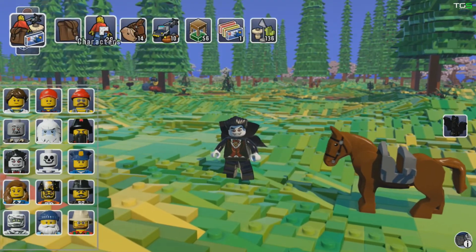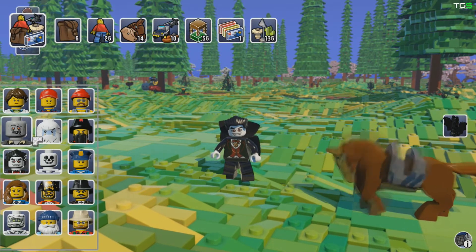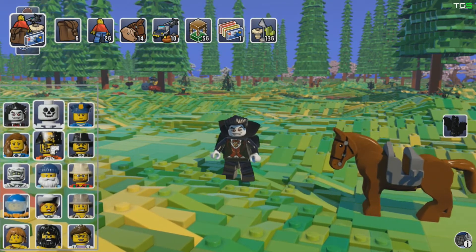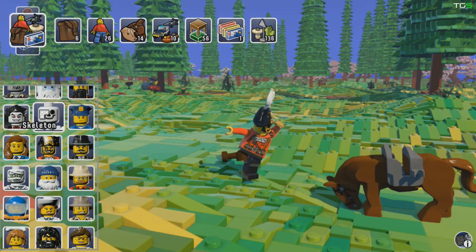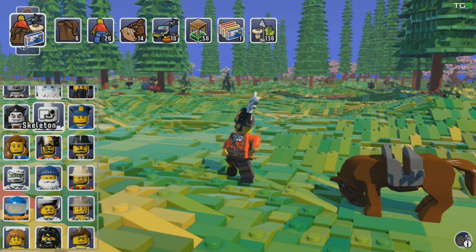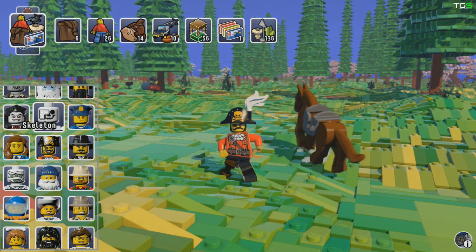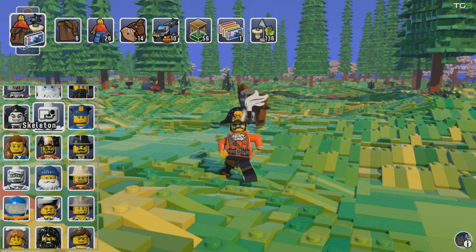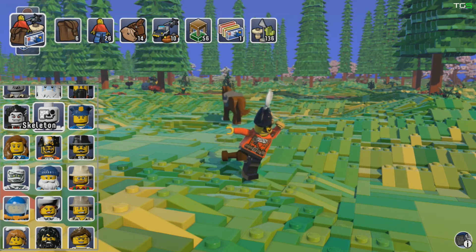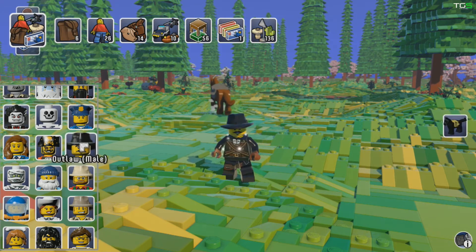The pirate is one of my funniest. His idle animation has him searching for other ships and cleaning his stump with his hook — he just looks awesome. Then there's the outlaw male who has a very cool feature.